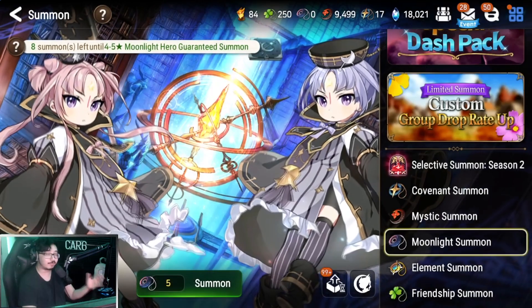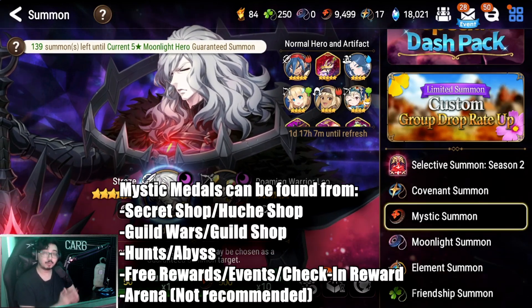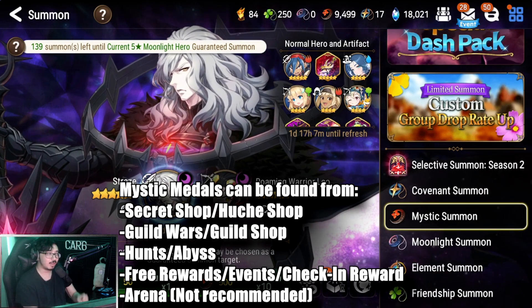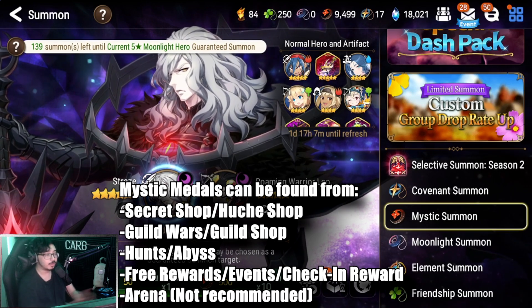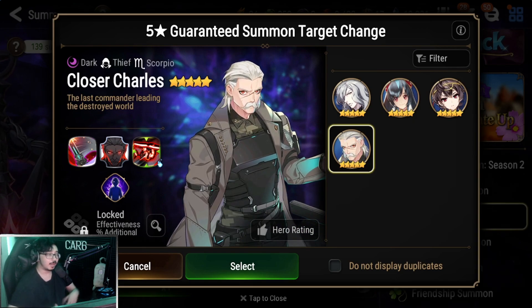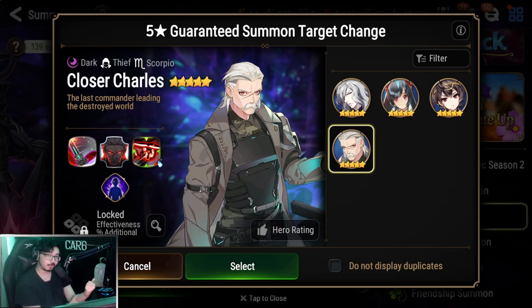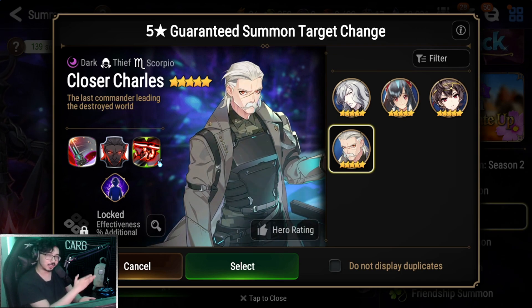Next, let's go over the other main way to get moonlight four and five stars — mystic summons. Every time a new moonlight five star is added to the game, they're available in the mystic summon for a limited period of time. When that time passes, we go into what I like to call an off period, where we have chances to get older moonlight five stars at a rerun. Right now we have Strays, Ruel, Spectre Tenebra, and Closer Charles in this rotation, giving us access to older moonlight five stars that otherwise we'd only randomly get through the moonlight summons.